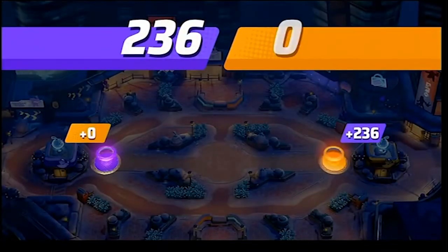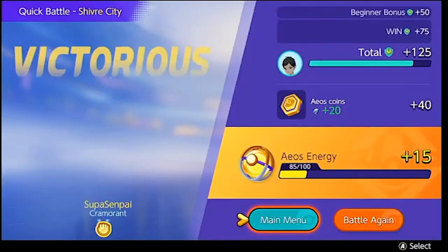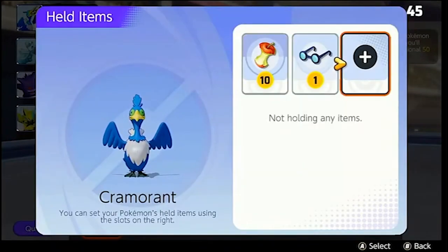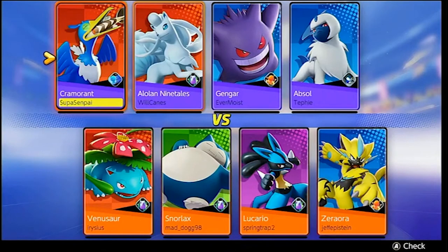Should you invest in Cramorant? It costs 8,000 Aeos coins. If you like memes, sure — but it's not going to be competitive because it's so situational. If you know how to use it right, anyone can master anything. It's just a very difficult learning curve to get comfortable with, and the items are so key. You need a fair battleground to use Cramorant properly, because if opponents have more attack or health, his setup takes a lot longer. Also, most people won't play Cramorant, so if you master him, he'll almost always be available for you to pick — and that's a really shiny factor.